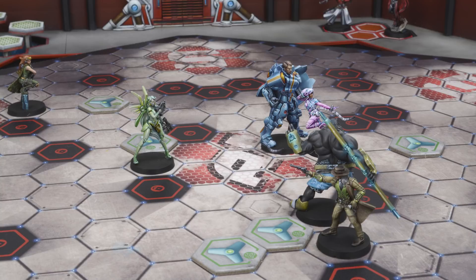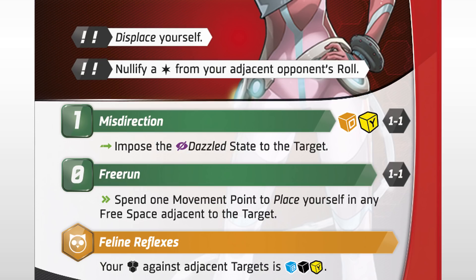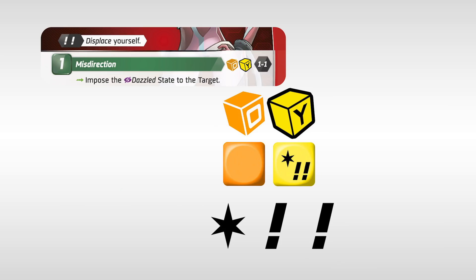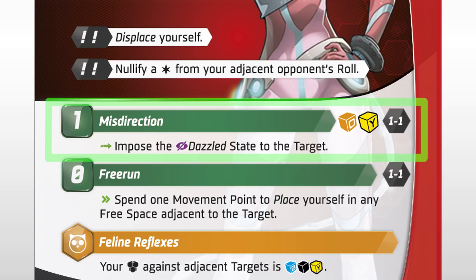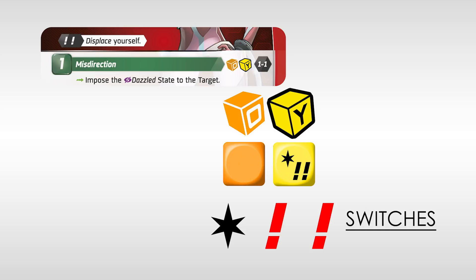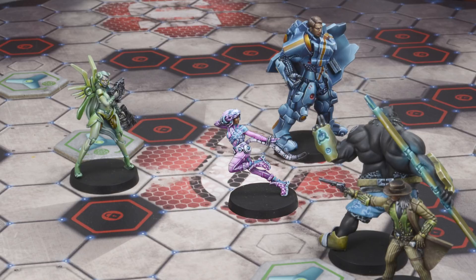Ordinarily, if Gata wanted to keep moving, she would have to make a disengage roll, but this time she plays a tactic — Swerve — which allows Gata to displace herself one space, bypassing the disengage roll and coming to rest next to Parvati. Using her last action point, Gata performs a misdirection action to dazzle Parvati. She rolls the dice and gets a successful result. Gata spends the needed symbols to activate her switch and displace herself away from Parvati. Since she succeeded, Gata gets to impose the dazzled state on Parvati.